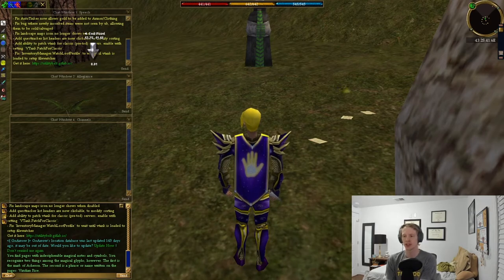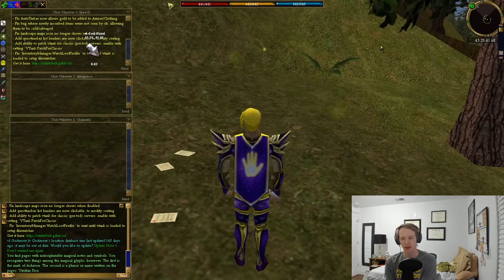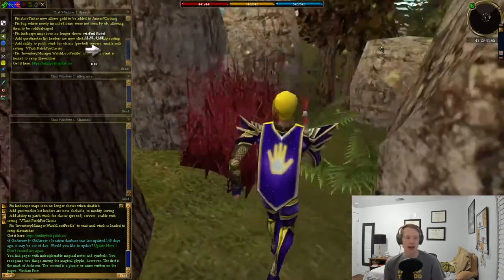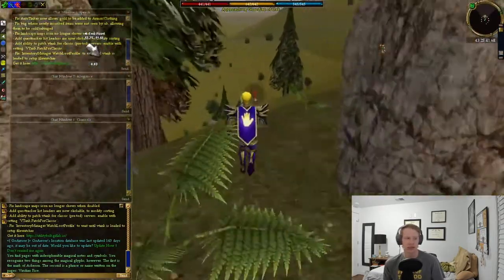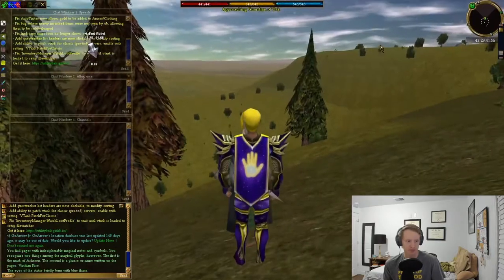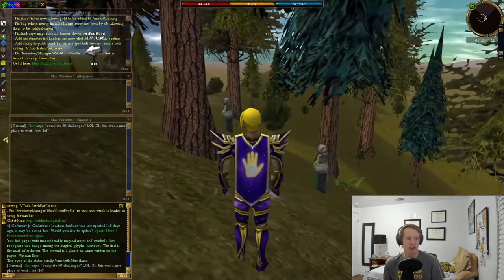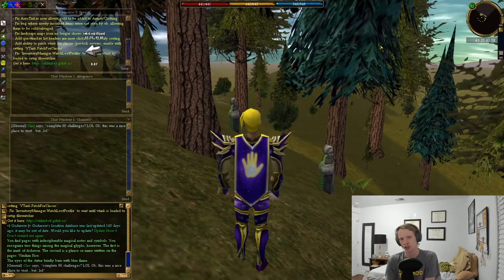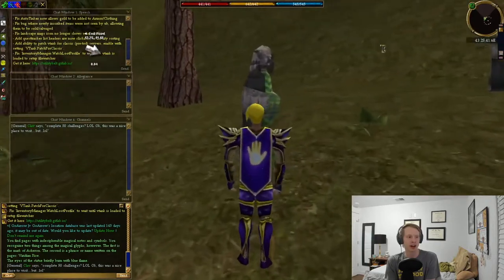The first thing you're going to want to do is find these scattered notes on the ground and use them. You can get some more clues by talking to Asheron and a few other big NPCs. From there you're going to basically use these statues in a very specific order, and that's really all there is to the flagging.